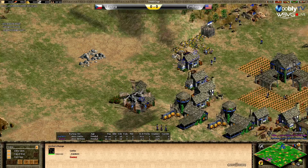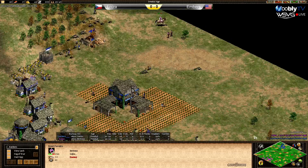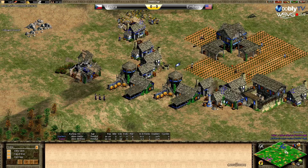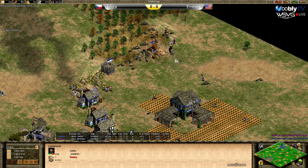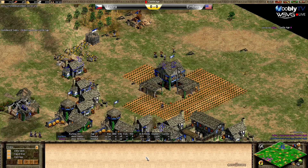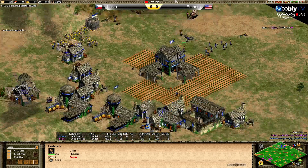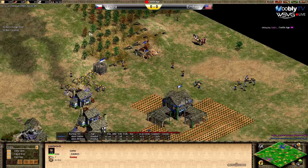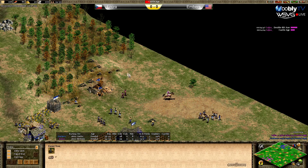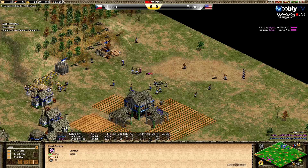Blacksmith now for Embers as well — he's going archers and skirmishers but is very low on everything, zero gold. Loisa is again raiding his lumber camp. Embers needs to do something. Loisa is on the way to castle age while Embers is miles away — huge difference in the game. Population is now equal at 34-34, but Loisa is heading to castle age and has to take wood from a straggler temporarily.